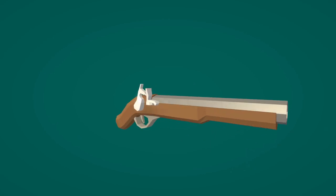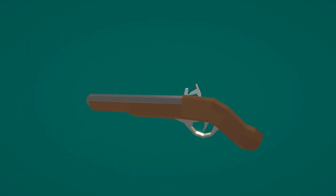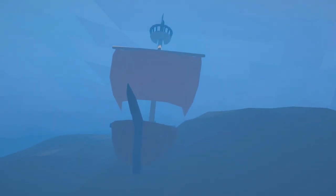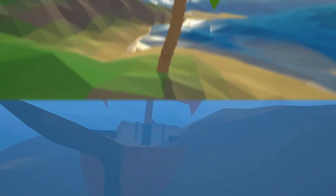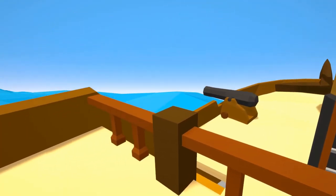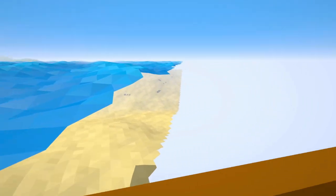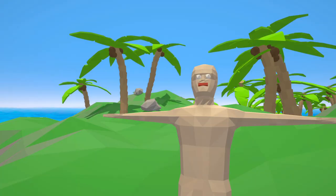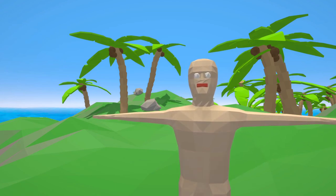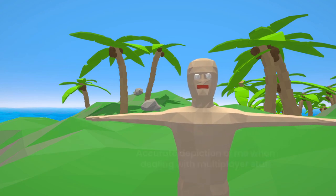After that I got to work on modelling a flintlock and making it functional, and the devlog on that was the first one to really get a boost from the algorithm, hitting over 5,000 views in the first week, which was really encouraging. In June I added underwater fog so that you couldn't see as well underwater as above water, and I made it possible for players to drown. Then I added the first palm trees and got those generating on islands, which were soon followed by small rocks. I also made the water move with the player to make it endless, as you could previously just sail off the edge of the ocean into open space.